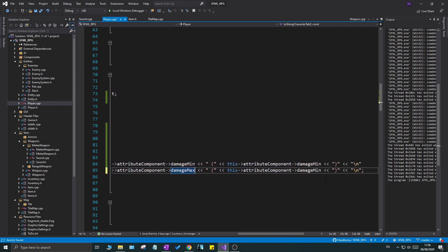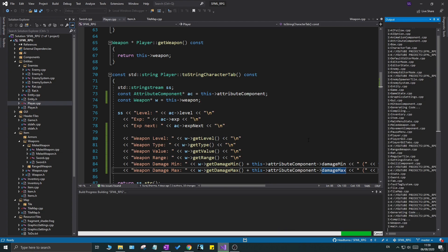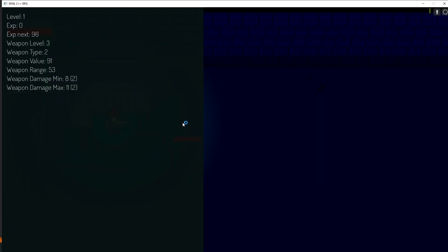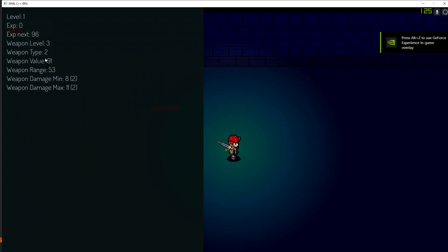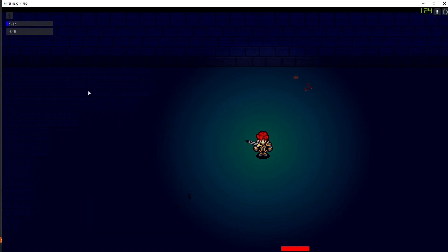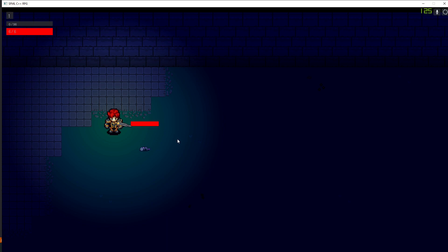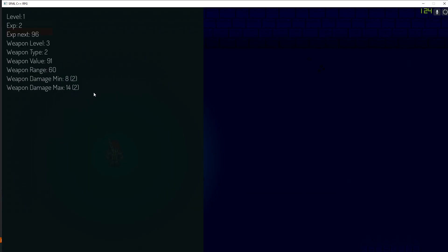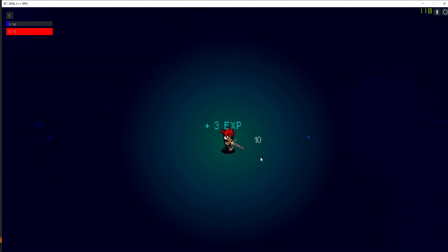Now let's run the game to check. It's always good to run your game every now and then rather than coding a lot and waiting — you'll get a lot of painful errors otherwise. We can now see weapon level, type, range, and damage min/max in the GUI. Because our weapon has a random generation system, every new game gives a different weapon, and the damage values match what you see when hitting enemies.